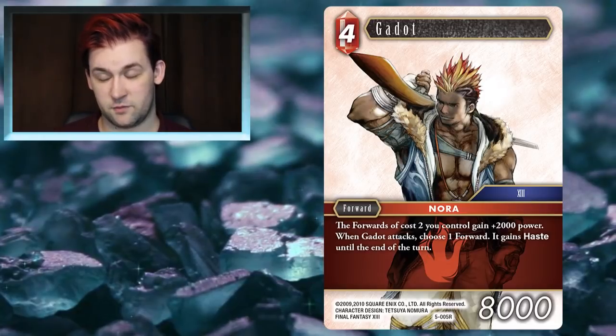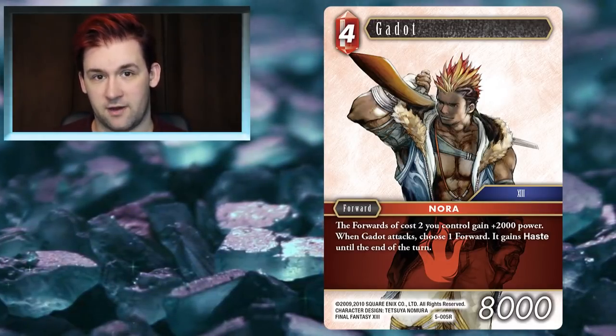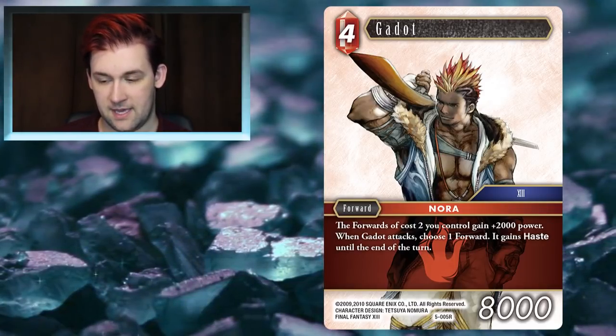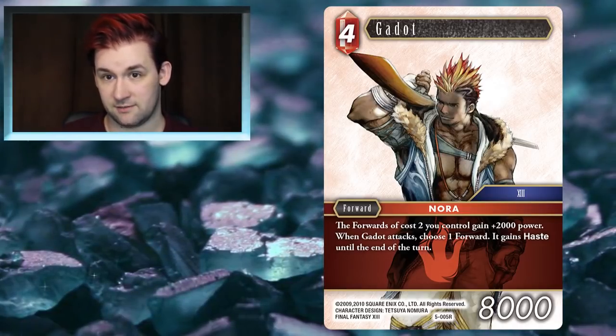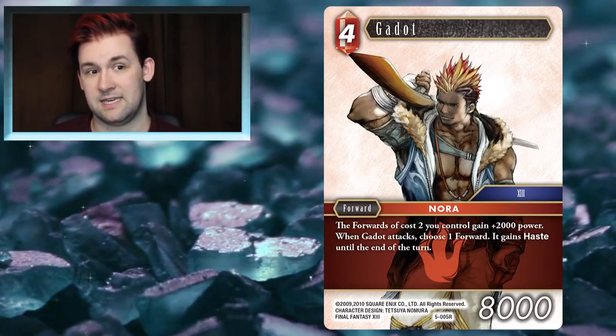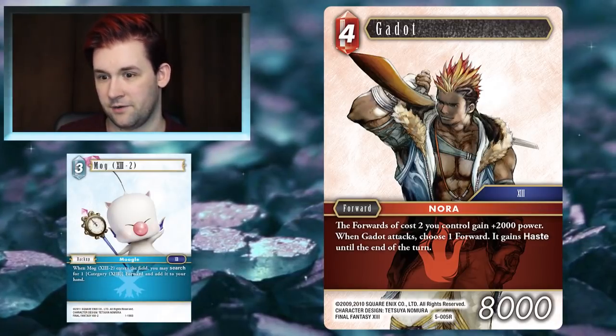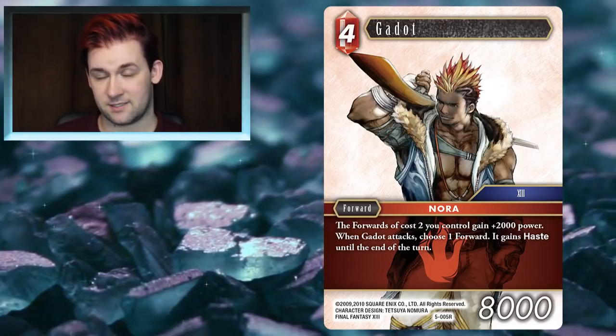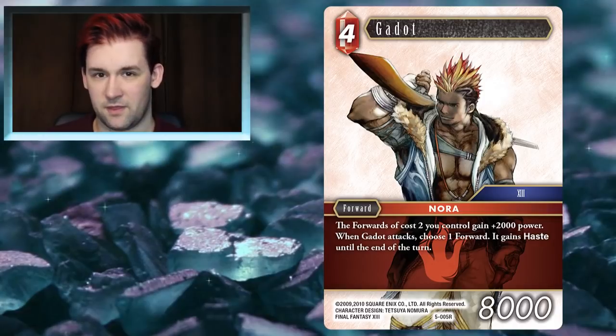The last card I want to talk about for Fire is Godot. I think the reason I like Godot so much is because it fits into a deck that's already doing very well — a Fire and Ice haste-based deck. It increases the number of things you can give Haste to, gives damage bonuses with Shulk because anything that costs two or less gets 2k power, and it being an FF13 character means it can be searched with Mog13. Maybe try dropping one or two Godots in your Shulk-based Fire and Ice decks.